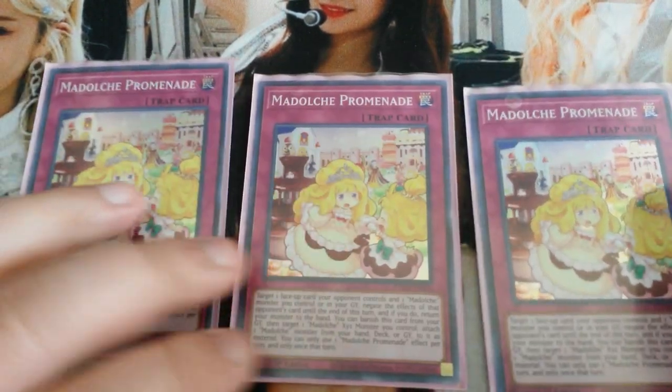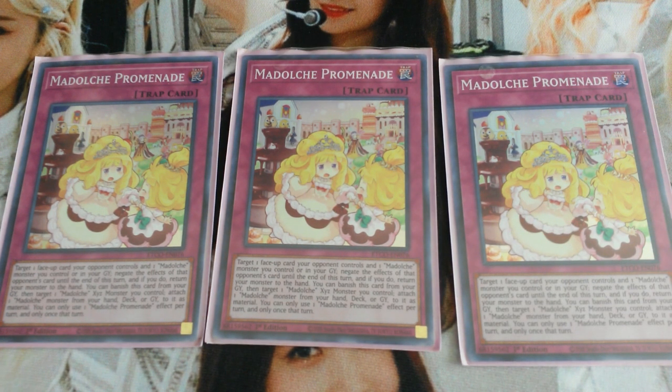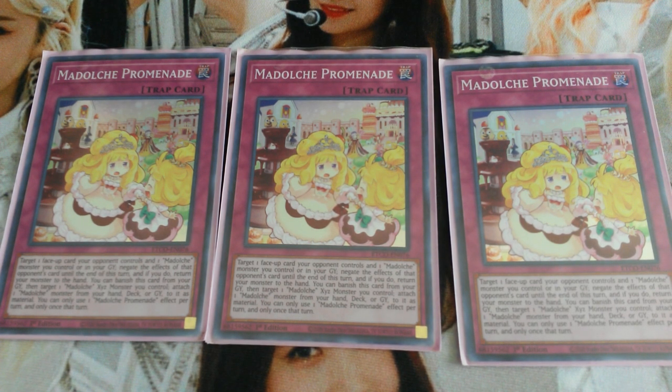Triple Madolche Promenade — some people play two, some play one. Promenade is a one-time Omni Negate that can negate spells, traps, and monster effects. All you have to do is target a Madolche monster on your field or in the graveyard and put it back to your hand, then negate any one card your opponent activated. Promenade's graveyard effect lets you banish it from the graveyard, then target one XYZ Madolche monster you control, and attach one Madolche monster from your hand, deck, or graveyard to it as material. This is good for Chocolate a la Mode plays — you can attach Puddingcess and then go into your Chocolate a la Mode plays.